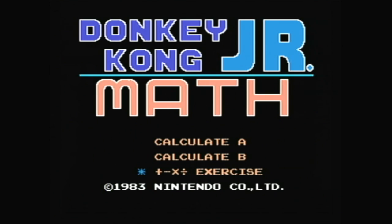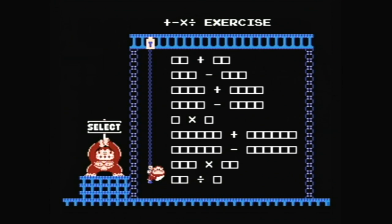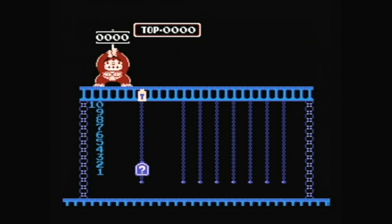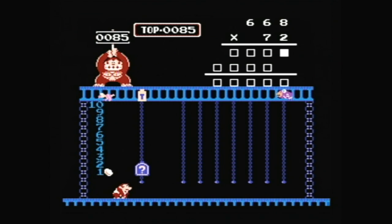A whole new world of pain awaits in the plus-minus-x-division-sign exercise, where, after selecting a difficulty by climbing up a chain and pointing at it, you have to complete a math problem by — hey — climbing chains. The higher up the chain, the higher the number for that particular place. Moving to the next chain to the left locks in your choice, and if you realize you made a mistake, even if that mistake was accidentally hitting left, you get to do the whole thing over again. I have no idea of the thought processes that led someone, anyone, to think that doing multiplication with chains and an ape would be in any way satisfying, but for better or worse, it happened, and now we can point and laugh at it from almost three decades in the future.